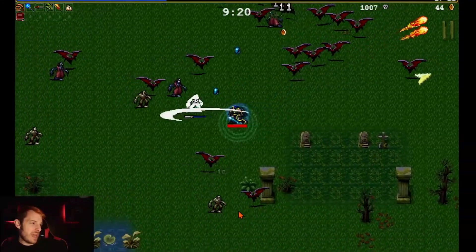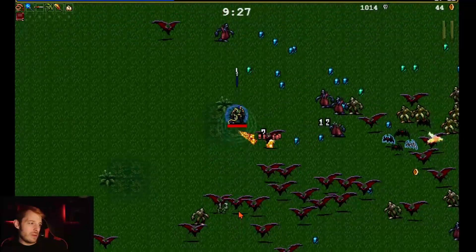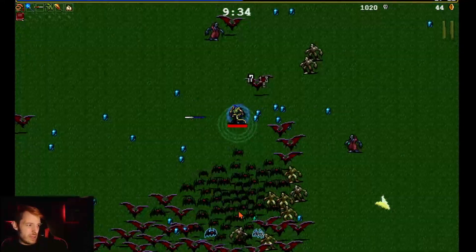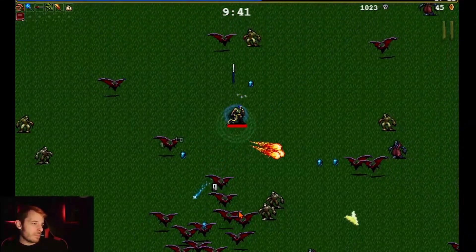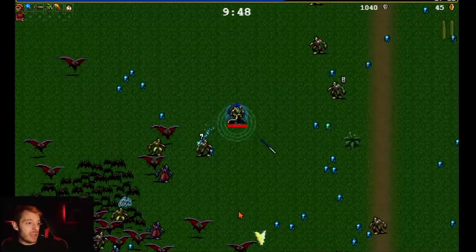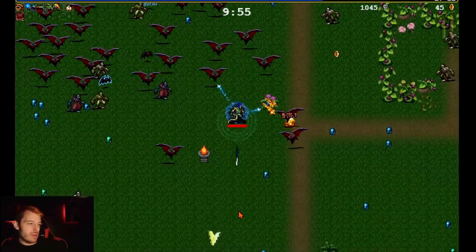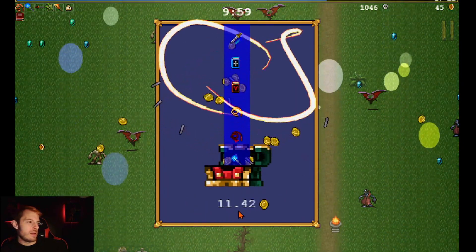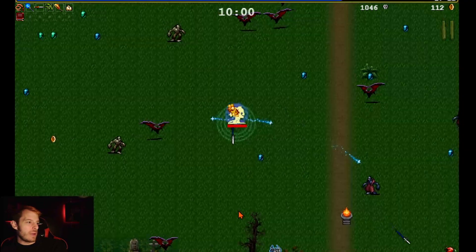Avoiding bats, getting experience — we're not killing anything and that's gonna be a problem if we don't get more levels. Got back to that experience we left behind. There's a chest down there. We got down to it — found the skip button is Escape — and we upgraded our whip again.